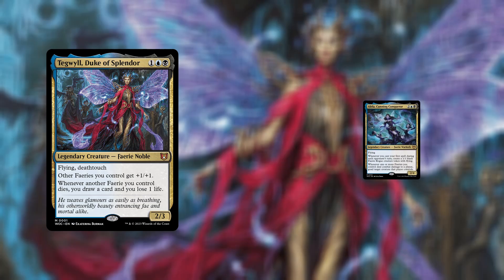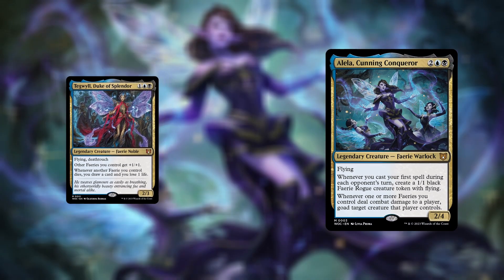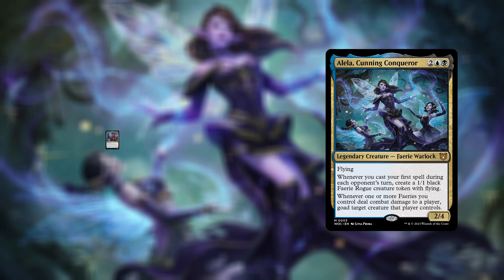I think you know where this is going. Alayla's going to live up to her name and conquer the helm of this deck, demoting Tegwil down into the 99. So what makes Alayla Cunning Conqueror the Fae for the job? Simply put, there's more meat on the bone for us to deck build with.